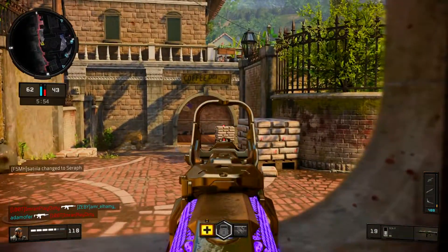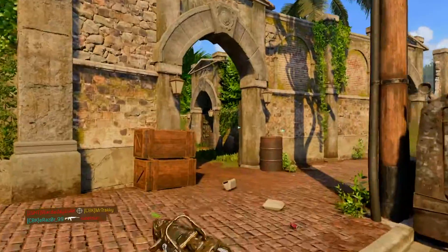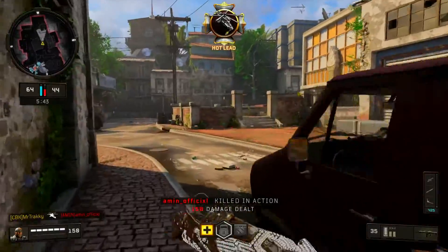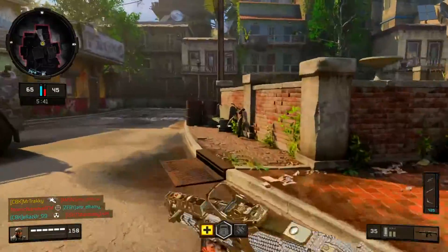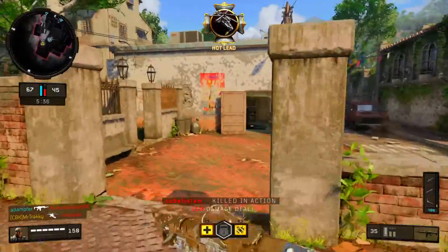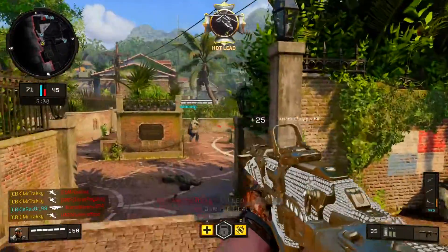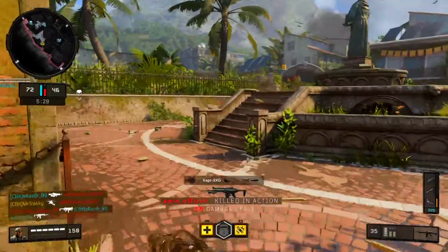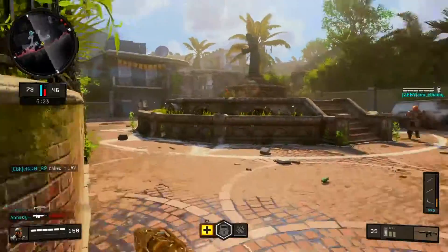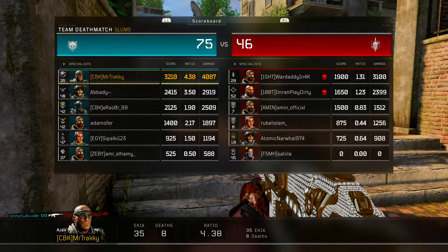This is why I love using Ajax — more often than not he will give me a good return when I use his specialist ability. I believe he is probably the best specialist in the game, because in terms of kill/death ratio and earning kills, some specialists won't get you any kills with their ability — they're still helpful, like Recon — but in terms of what I call power specialist abilities, the batteries of the game, I believe Ajax will get you the best return.